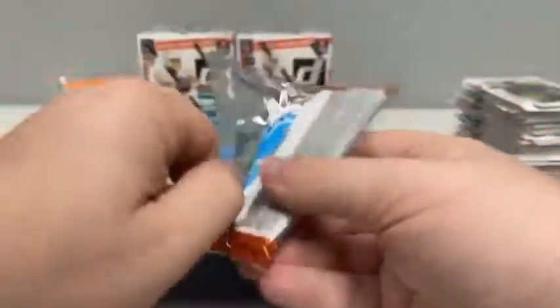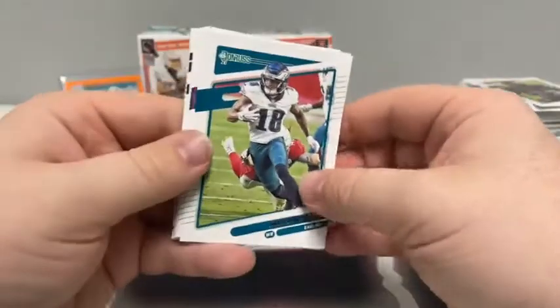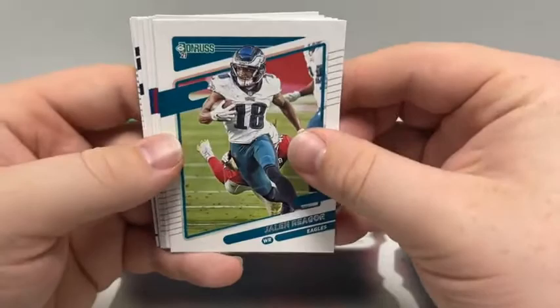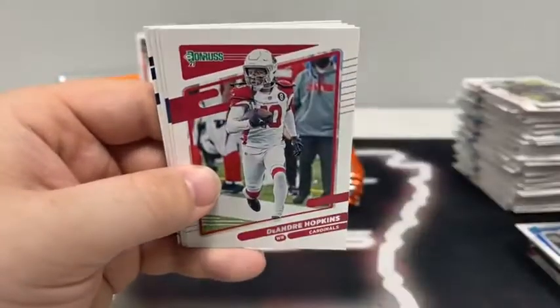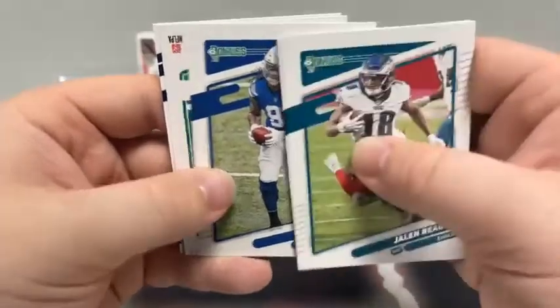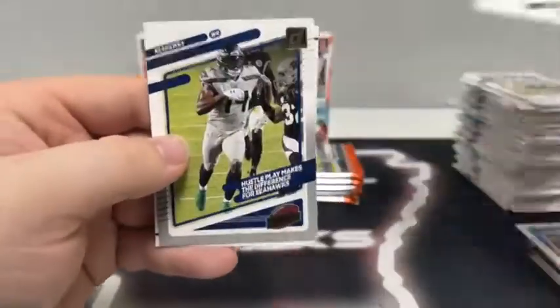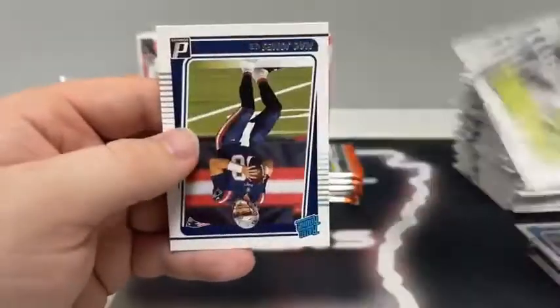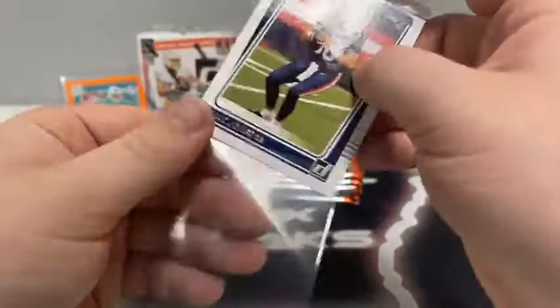Someone had a Brady and a Lance, Out of This World inserts — nice downtowns, that's what you're chasing. If you pull one of those, you probably make all your money back. Pack six: Jalen Reager, Roquan Smith, Lawrence Taylor for the Giants, DeAndre Hopkins, Mo Alie-Cox for Indianapolis, Darnell Savage Jr., a highlights D.K. Metcalf insert — and a rated rookie of Mac Jones for the New England Patriots!